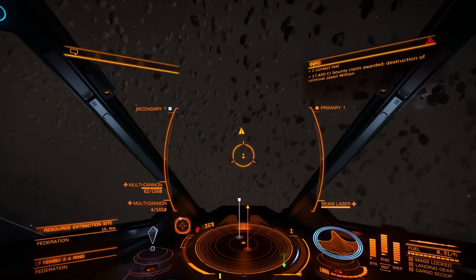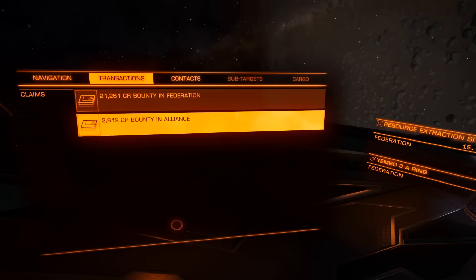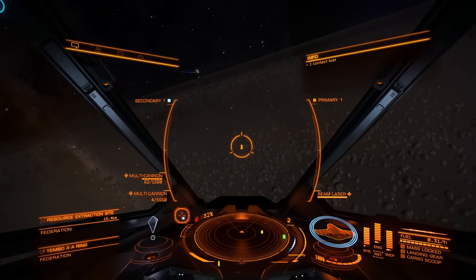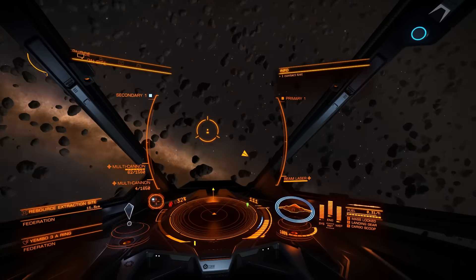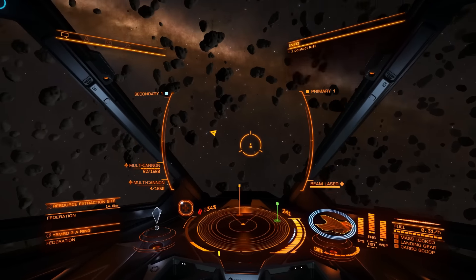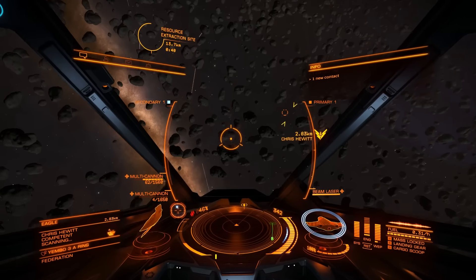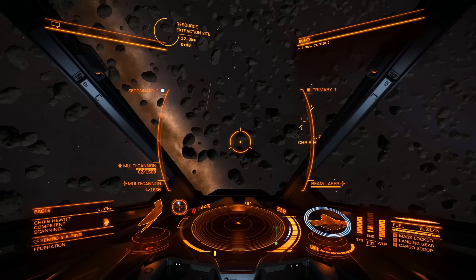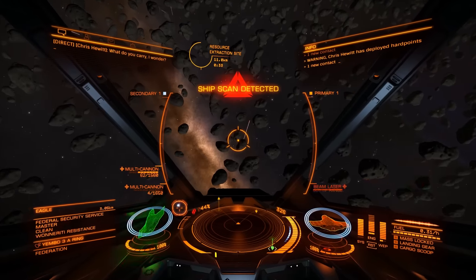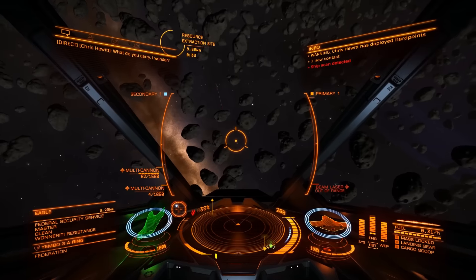If we check our left panel we can see our earned credits. Let's try and find one more ship to shoot at — this time we're going to try something a bit bigger to show how to deal with larger ships. You can kill Anacondas and others but you'll have to be much more careful. We're going to try to shoot for the power plant.